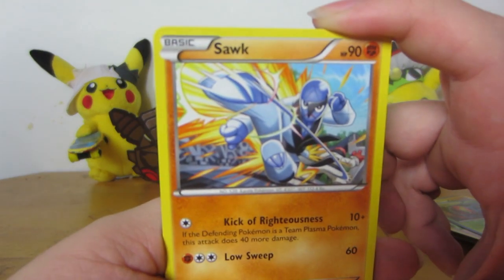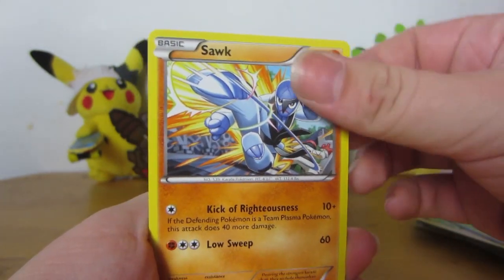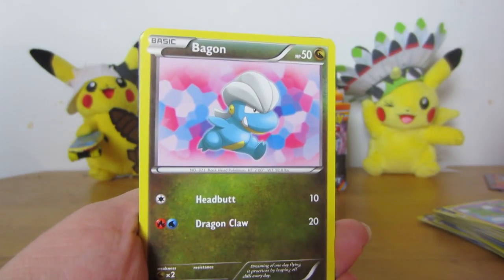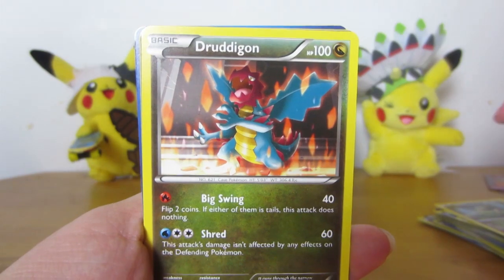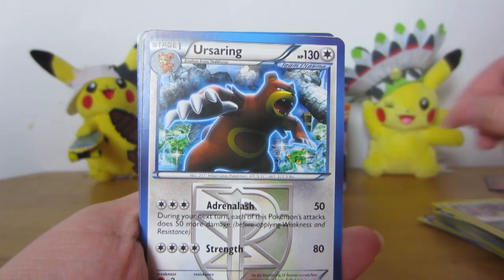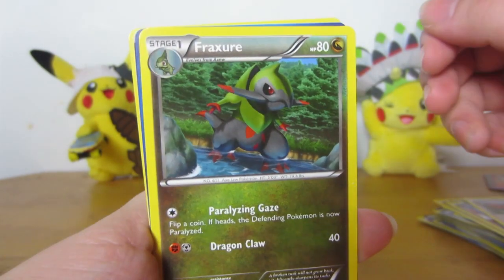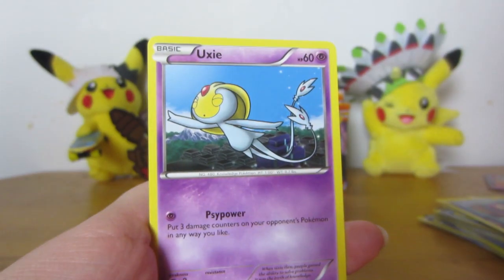Here's one of my favorite attacks: Kick of Righteousness. There's more — they're coming. Sock. Drifloon — Creepy Wind. Bagon. Axew. Druidgan. Ursaring. Professor Juniper — wish they hadn't done old art. Fracture. Reverse Excelgor. And an Oxy rare.